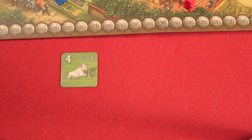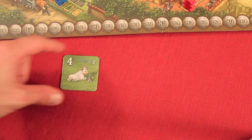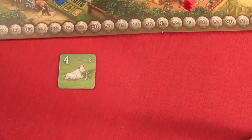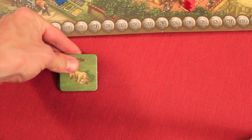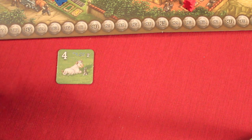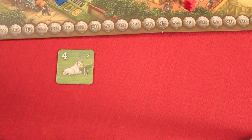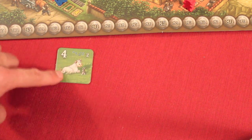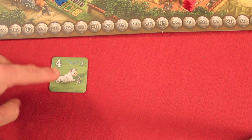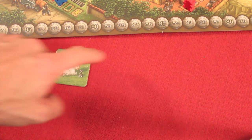Before we talk about how a turn works, I want you to understand how to sell cattle because this is the main thing you're trying to do in the game. There are different races of cattle - white ones, cookies and cream ones, brown ones, gold ones, all different races. You can be working on different herds at the same time. You do actually get some cattle tiles to start the game, a different amount depending on which ones you take and which numbers they have.